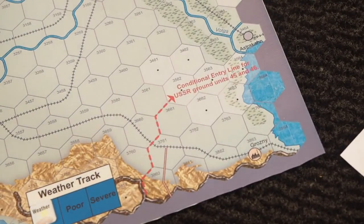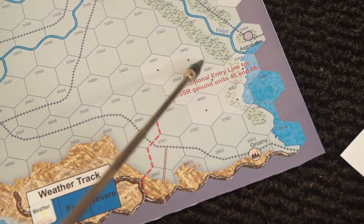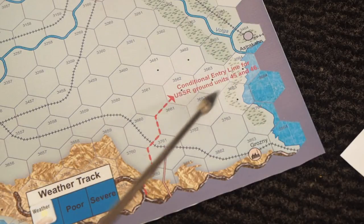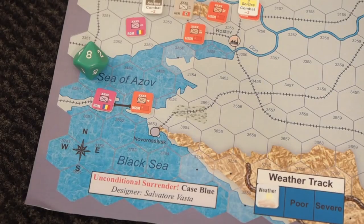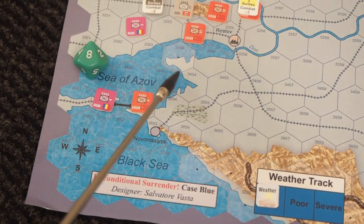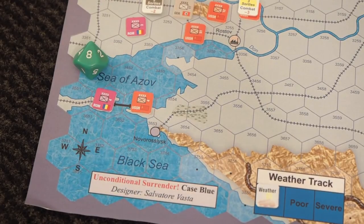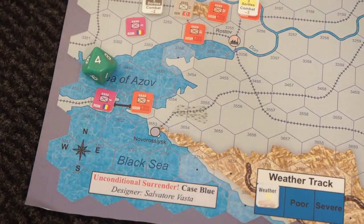One more thing before we get started: these hexes with a light color and a dot in them — you can't enter those, they're forbidden. There is one of these forbidden hexes here too, so we can't enter it. Presumably the infrastructure doesn't hold up. So I'm attacking now here, paying four points of action or movement, which leaves me with four.